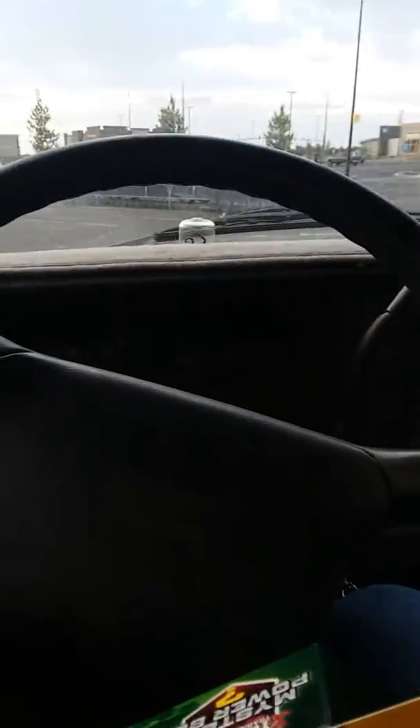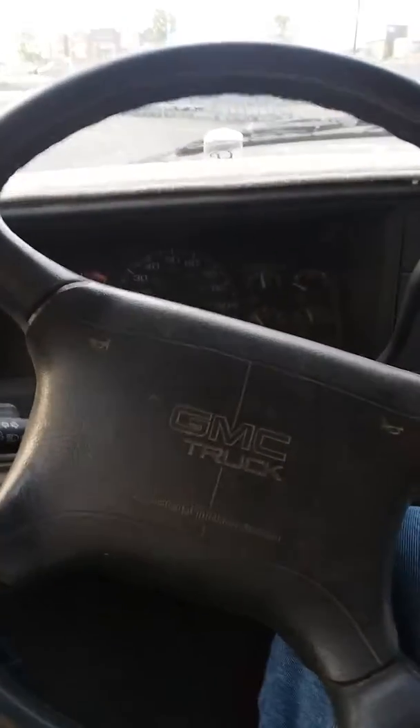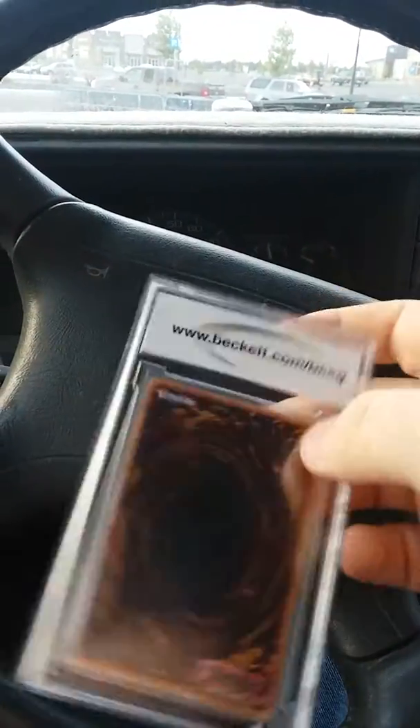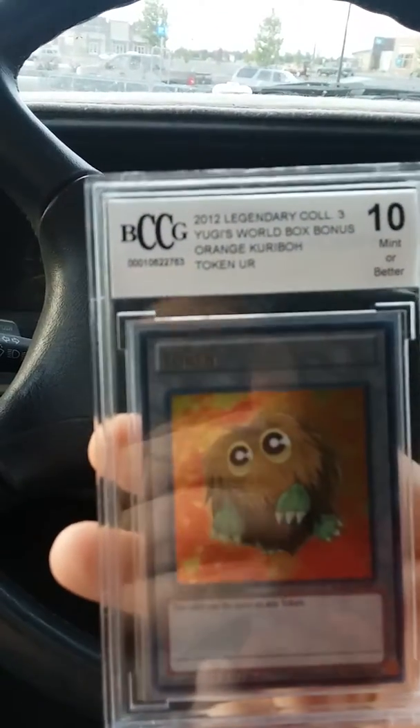All right, here we go with Battles of Legends: Light's Revenge, Pharaoh's Servant, and Pendulum Evolution. And — oh, we got it, we got it! We got a Kuriboh Token, gem mint 10. That is super cool — 2012 Legendary Collection 3: Yugi's World box bonus orange Kuriboh Token, Ultra Rare. That was my first graded card, so I am excited.